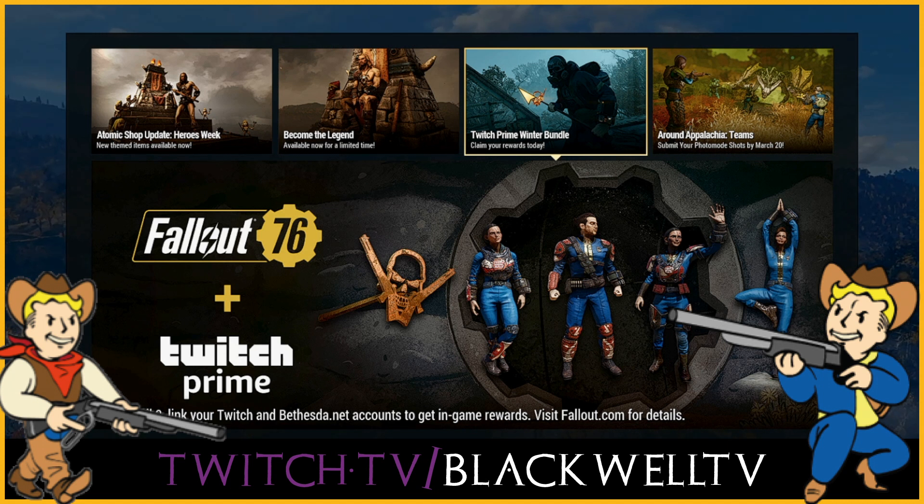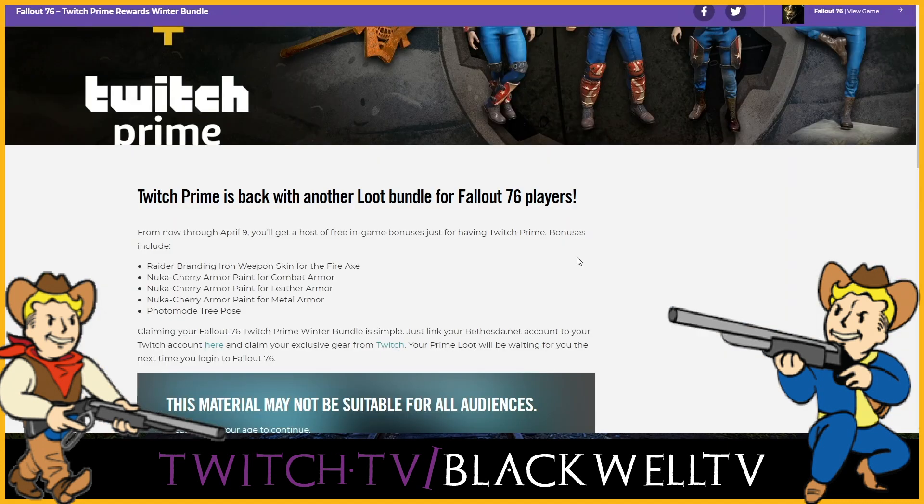Including a cool fire axe skin and some Nuka Cherry gear. Fallout 76 has linked up with Twitch Prime again for a second bundle. In this bundle you get a Raider Branding Iron weapon skin for the fire axe, some Nuka Cherry armor paint for the combat armor, leather armor, and metal armor, and you get a tree pose for photo mode. Do bear in mind you need to link your Twitch Prime with your Bethesda account for this gear to be claimed. Your prime loot will be waiting the next time you log in. However, if you've got an old connection still active, you'll need to disconnect that before any new connections can be formed.